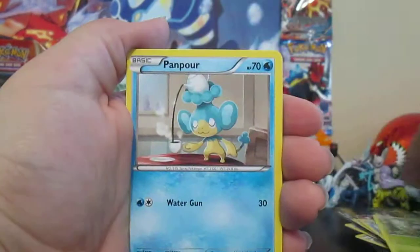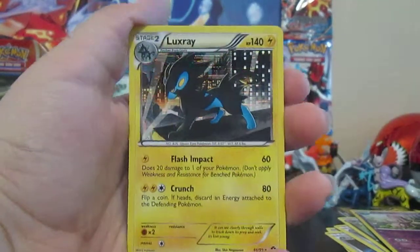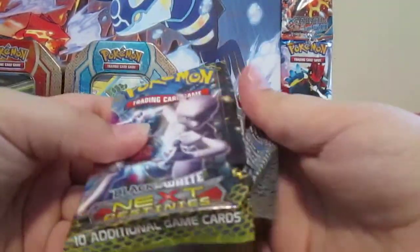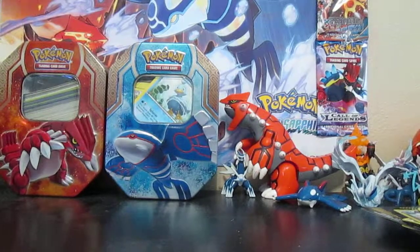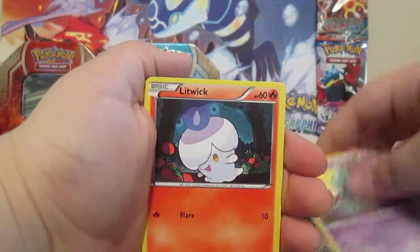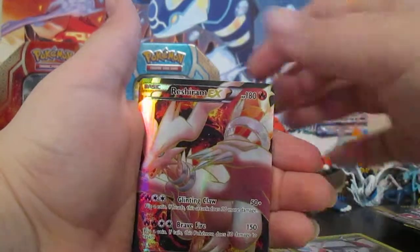Shinx, Cubchoo — camera got a bit off there. Panpour, Alomomola, Litwick, Munna, Pansear, Minccino, Double Colorless Energy, Lapras, Foongus. And a Full Art Reshiram EX!